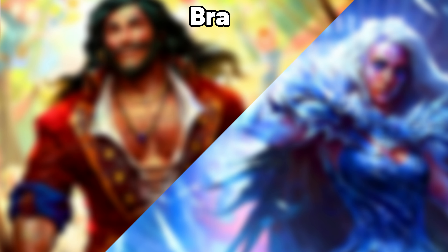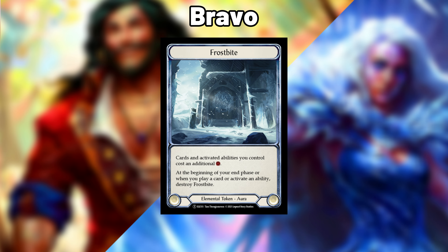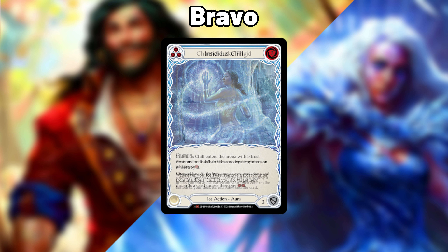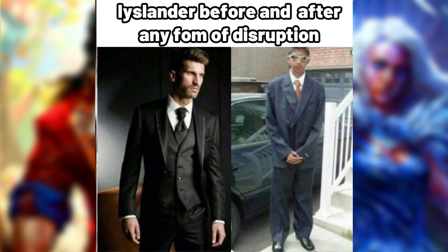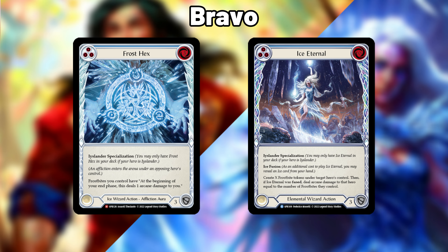Iyslander versus Bravo. This is one of the harder matchups for Iyslander. Even though the Iyslander player is able to respond to the Seismic Surge triggers, the effect from the Seismic Surge token essentially negates the taxing effect from a Frostbite, making it extremely hard to disrupt Bravo's game plan without your major disruptive cards. Channel Lake Frigid is surprisingly good against Bravo to shut down their normally efficient turns when they activate multiple effects. Along with Channel Lake Frigids, Iyslander should look to get an Insidious Chill out as soon as possible to strip Bravo's hand and heavily impact their offensive power. One thing to note is that Iyslander being one of the most efficient decks in the format means that simple disruption actually affects her turn significantly. The Iyslander player must always account for the possibility of Pummel on an attack action from Bravo's side. If Iyslander is able to slow the game down enough with her setup and disruption, they can easily set up their Frost Hex Ice Eternal plan and take the win from there.